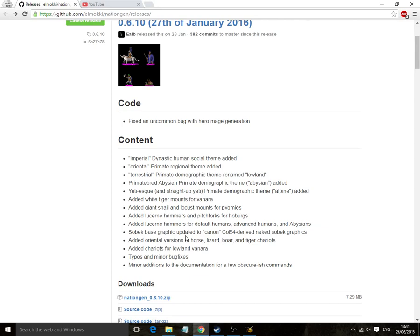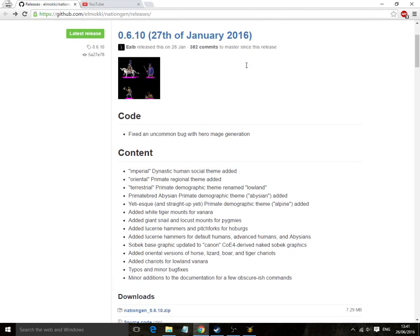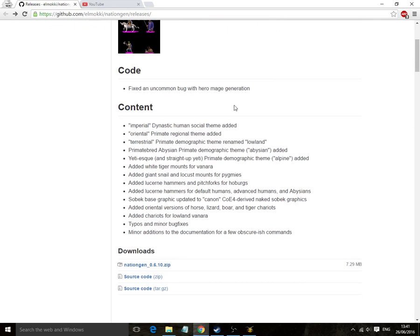The people wanted to know how it worked. This is the first page you'll see when you look for nation gen, probably, which is the releases page. You just get the latest one, it's no problem at all.